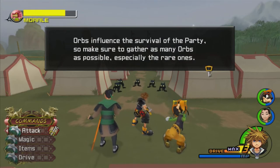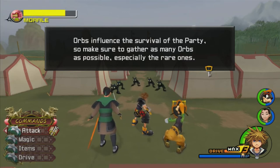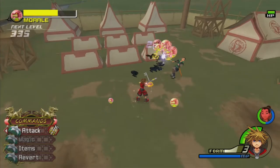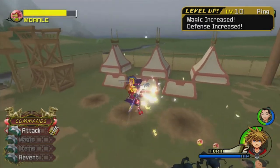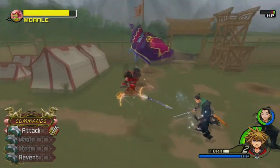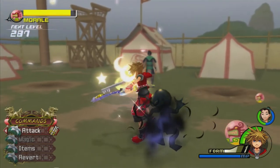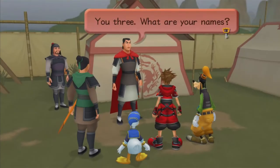Orbs influence the survival of the party, so make sure you gather as many as possible, especially the rare ones. This is where playing on critical mode with the Draw ability is nice. We're going to start by entering Valor Form. We got some basic Shadows — not too big. There's also a new enemy called a Nightwalker — they can be kind of dangerous if you leave them alone, so take them out quickly. We leveled up Valor Form because we hit enough enemies while in it.